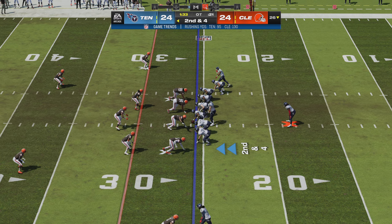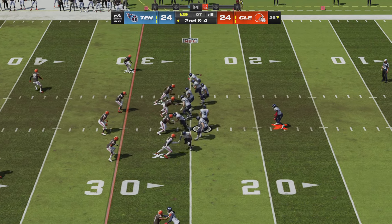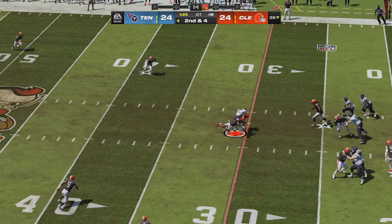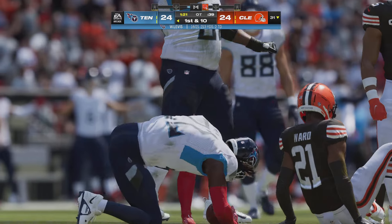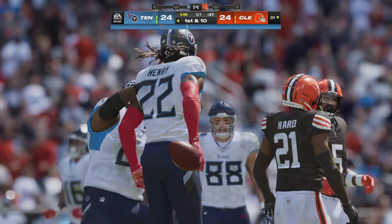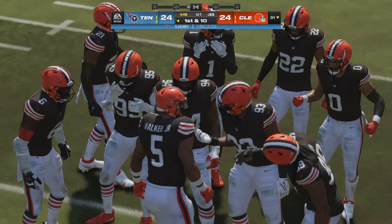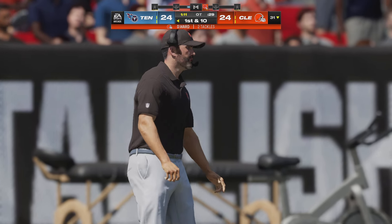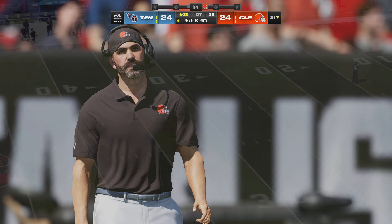The OT clock hits zero and we're still not done — we'll switch sides and need at least one more OT to decide it. From the 26 yard line, second and four. Levis to throw off play action — he's got Henry and they'll take him down at the 31. Smart play — didn't force it downfield when he didn't have it, just checked it down, let him get the first down.